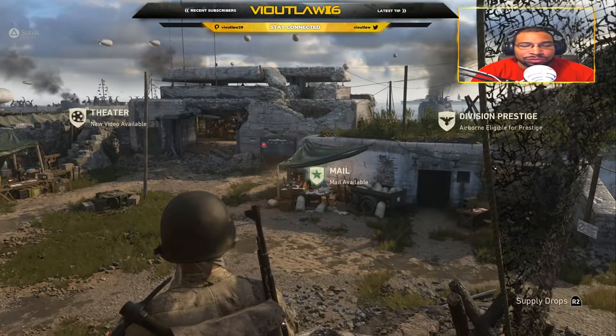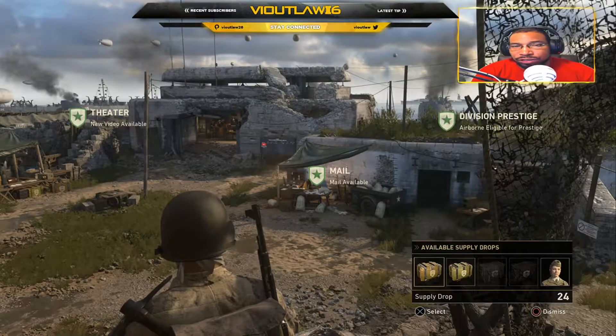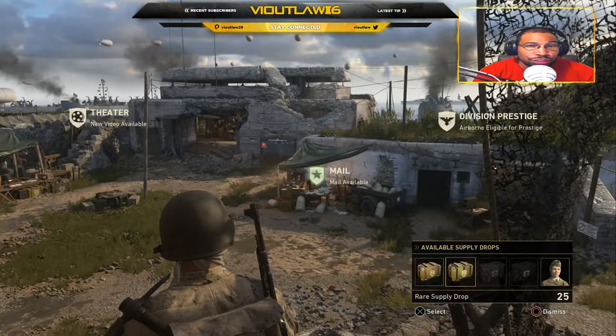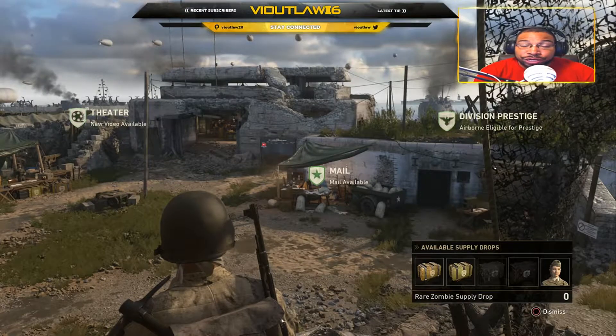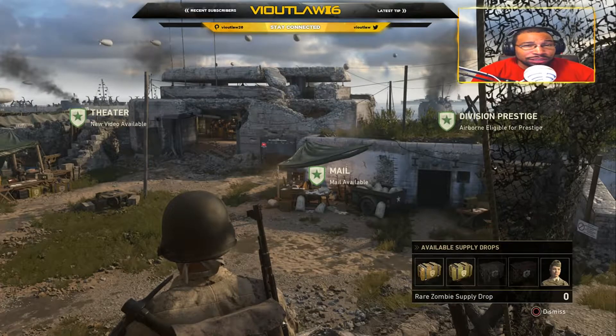When you open up the supply drops right now in the quartermaster, there are four different types: your regular supply drops, your rare supply drops, your zombie supply drops, and then your rare zombie supply drops. So there are only four crates that you can open up right now in this game.